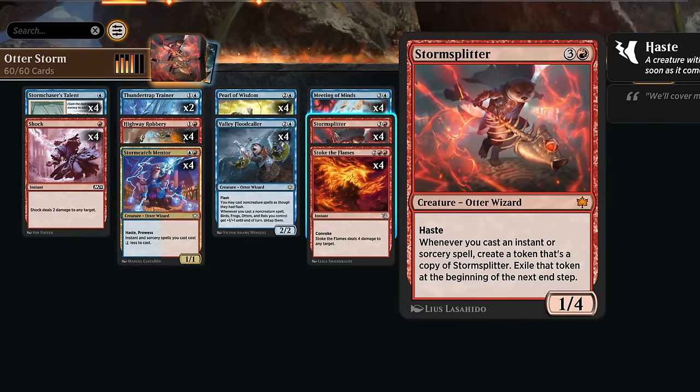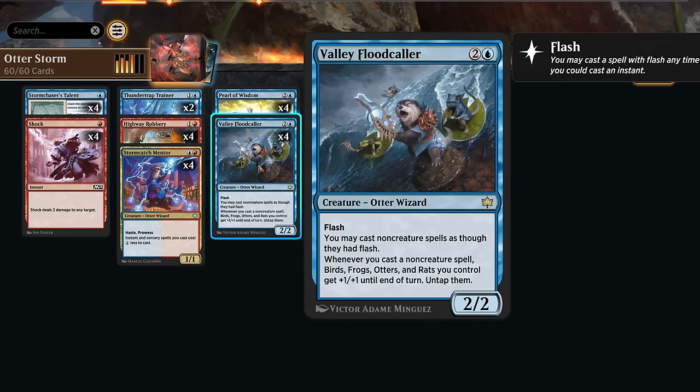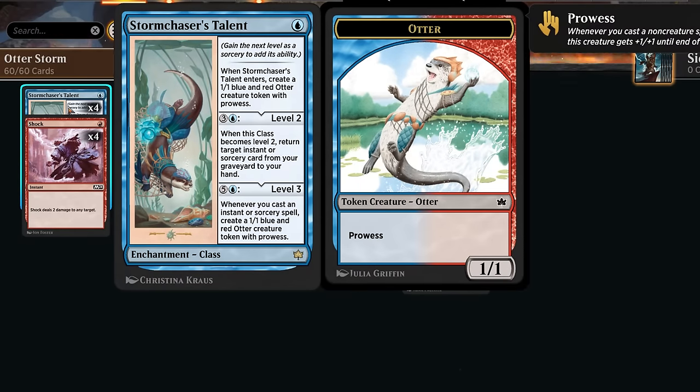Not only do we get additional copies of Storm Splitter, but we're also pumping up all our creatures with every spell we cast. We run four copies of Shock, which can also target the opponent directly if we need to burn them out. Four copies of Storm Chaser's Talent makes a blue-red Otter token with Prowess when we play it, and that token can tap for Convoke counting as both a blue and red creature.